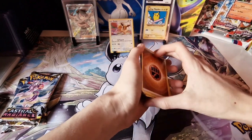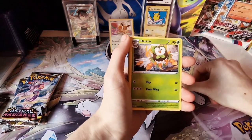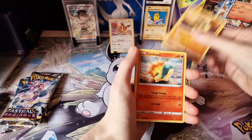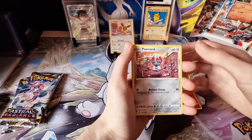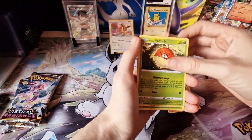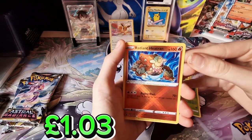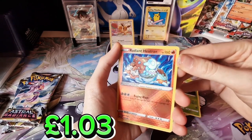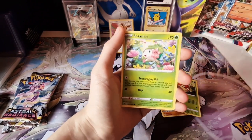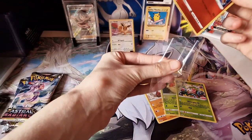Okay — Fight Energy, Driblim, Hippopotas, Cinder Quill, Pawnyard, Growlithe, Voltorb. We got a Radiant — nice! Radiant Heatran! And another Shaman. Okay, this is my first Shaman in this video but I already know I have that one. Let's sleeve them up.